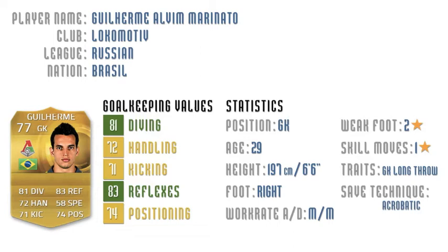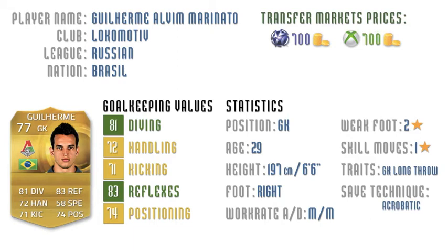Now let's talk coins and how much you can expect to pay for Guilherme on both PlayStation and Xbox. Currently he's selling on PlayStation for 700 coins and on Xbox he's also selling for 700 coins. That means Guilherme is a complete bargain for what you'll get.